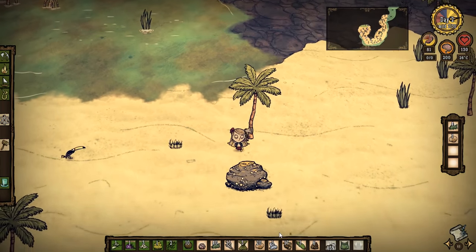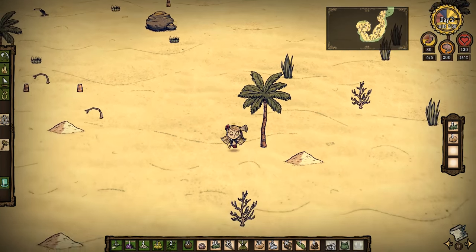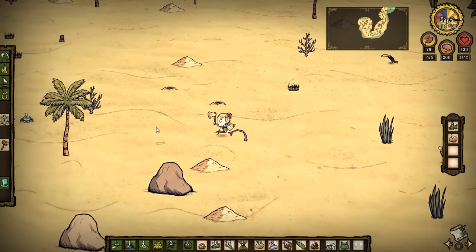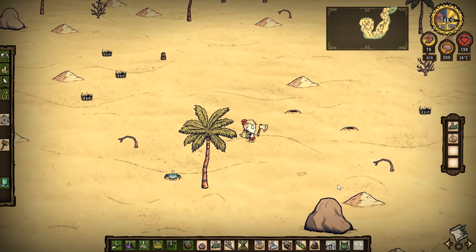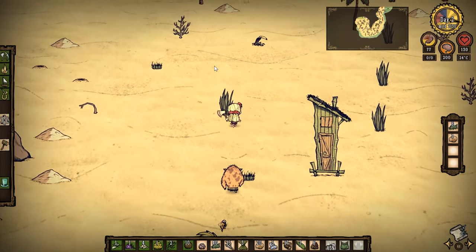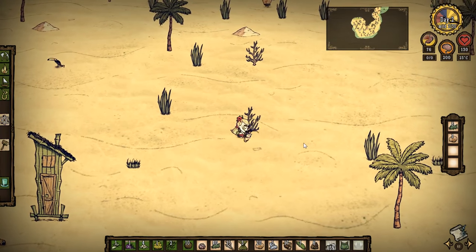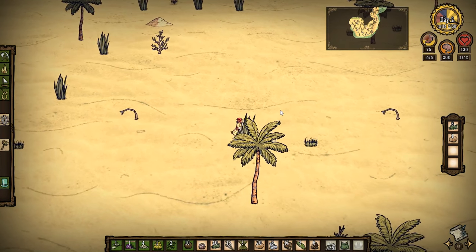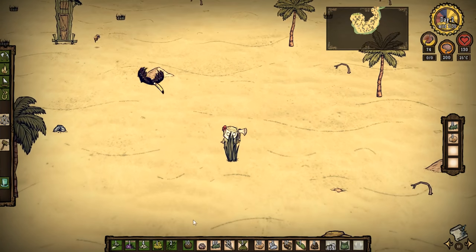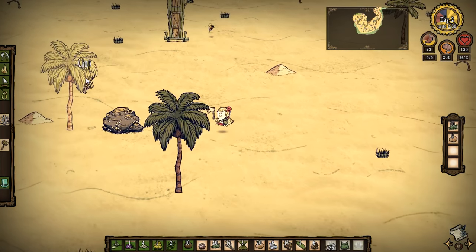There's one thing on your starting island which is very valuable: that anchor where you start. If you smash that, you'll get a boat repair kit, which is pretty valuable. There's lots of twigs around here. Oh, flint! Flint at this stage in the game — very valuable. And you want all the shells you can get your hands on.